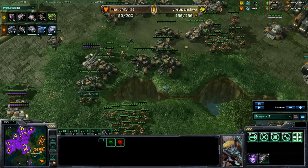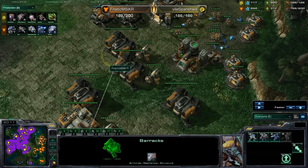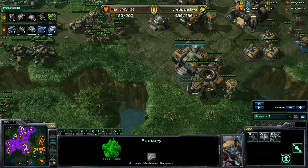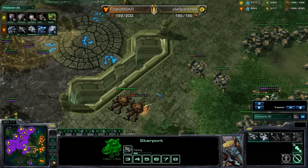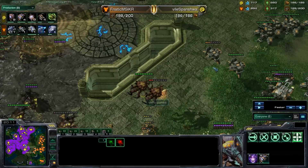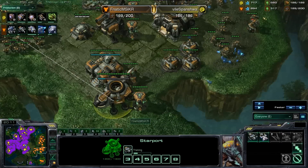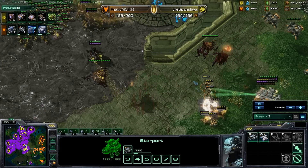One quick thing to mention: Svanishiwa's scouting is still dead on. He knows exactly what KR is doing. He does see one factory here, one factory here, and only one reactored starport. So he knew that going for these broodlords was the right avenue because corruptors versus Vikings is actually a fair fight. But he can produce so many corruptors a lot faster than KR can produce Vikings if KR is only on one starport.